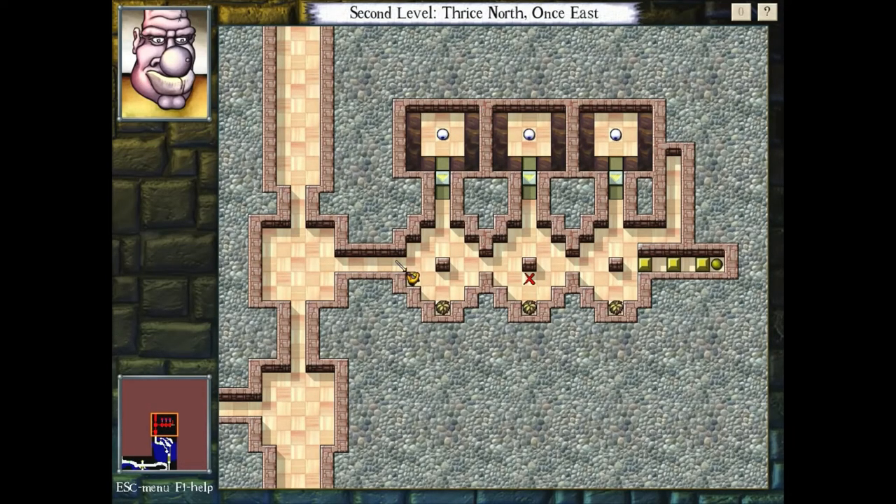This room, if you choose to do it first instead of going at the crossroads, is basically a be-careful-about-the-order-of-the-evil-eye sort of thing. It is helpful to know for this particular room, and in the future, you can click on doors and pressure plates to see what they are affected by. For every pressure plate, they close one of the other ones, so it is important to be specific about the order.